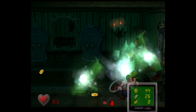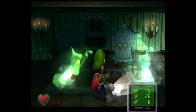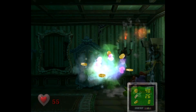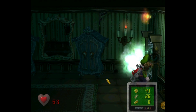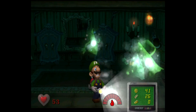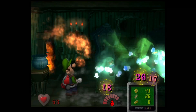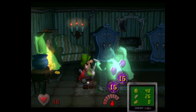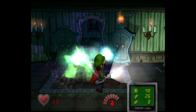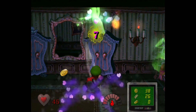I gotta check out some Luigi's Mansion difficulty hacks eventually, because it is fun when there's more of a challenge. Oh no, I'm out of fire. Can I even get fire in here? That would have been really bad — I would have been locked in here. I'm gonna die. Oh my god, I can't get a hold on these guys. They didn't drop a heart. Usually when you get more than one enemy at a time they drop a heart. I was really counting on that but it didn't happen.